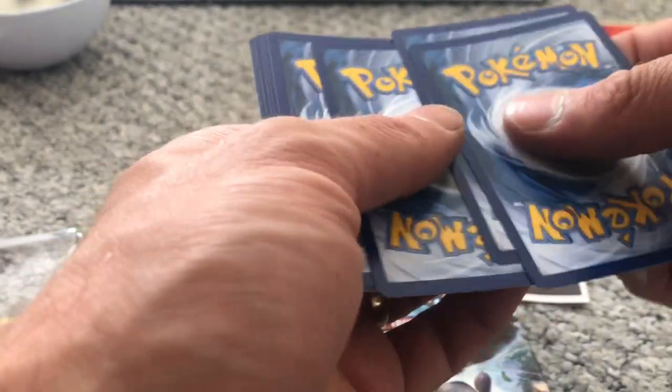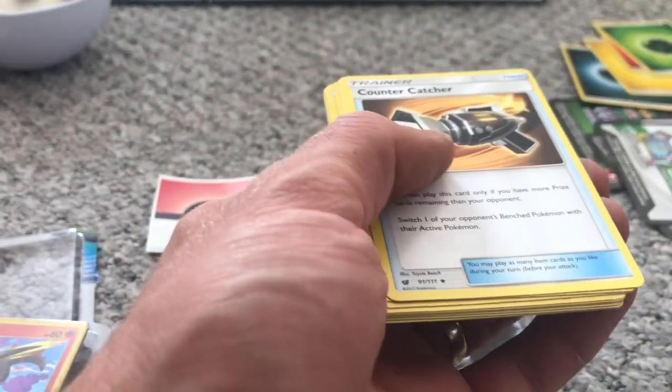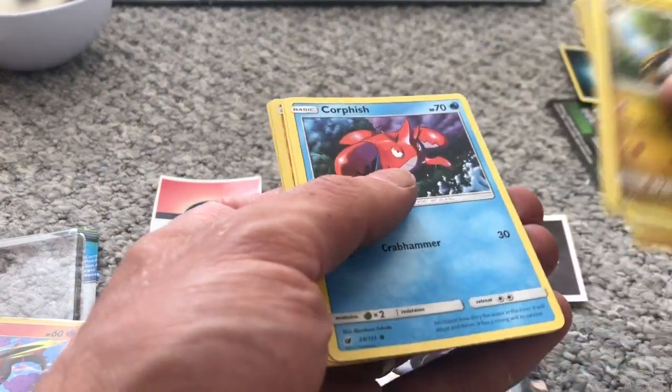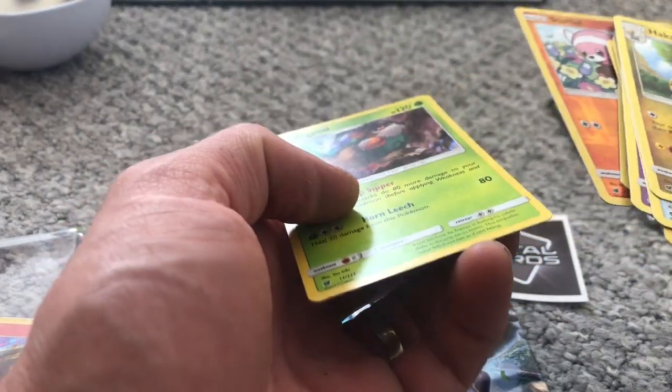We'll start with Sun and Moon Crimson Invasion. Grass. Hakamo-o, Counter Catcher, Haunter, Cubone, Weedle, Minior, Corsola, Gastly, Stufful Reverse, and Gogoat holographic.